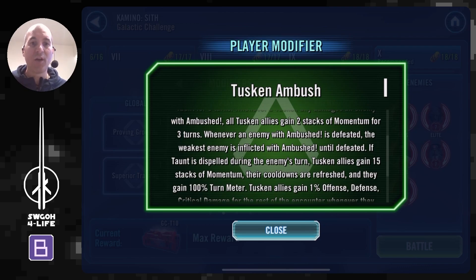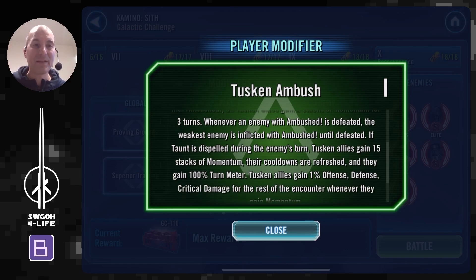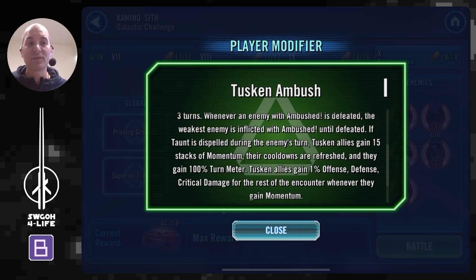The Tuscan Ambush modifier does so many things, but the key thing for today's challenge is this: if Taunt is dispelled during the enemy's turn, Tuscan Alliance gains 15 stacks of momentum, their cooldowns are refreshed, and most importantly they get 100% turn meter. So in the beginning, we'll dispel the taunt, then Treyya will go and dispel our taunt, we get 15 stacks of momentum, everybody gets 100% turn meter, and then we knock Treyya out before she gets to do anything else.